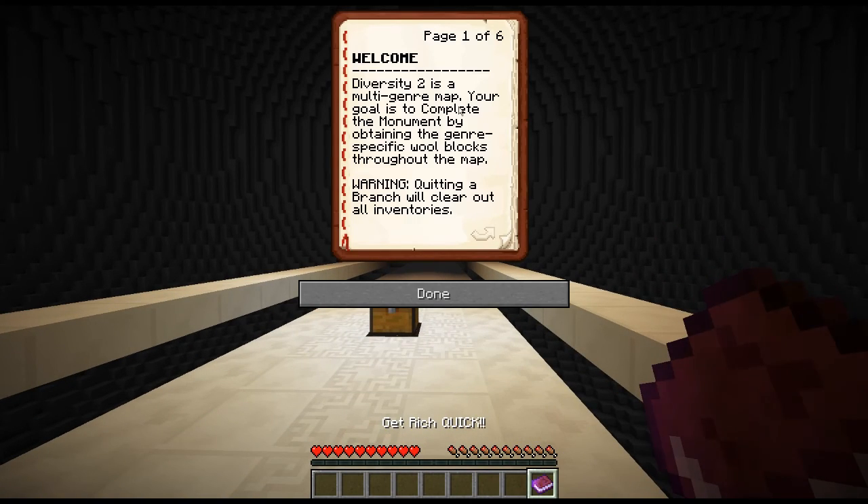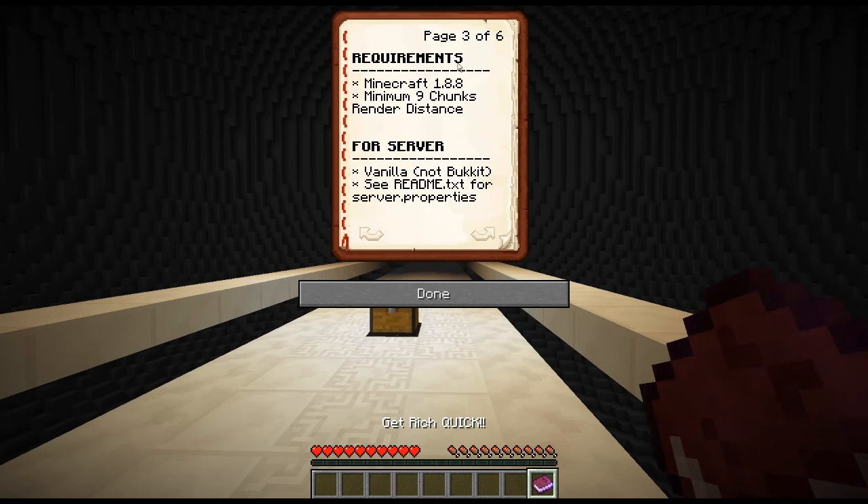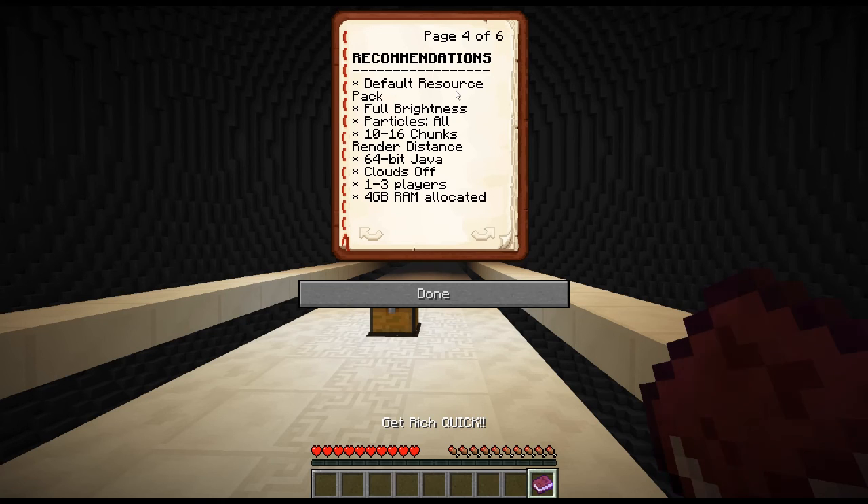Get rich quick. Welcome - English, please. Diversity 2 is a multi-genre map. Your goal is to complete the monument by obtaining the genre-specific wool blocks throughout the map. Warning: quitting a branch will clear out all inventories. The rule: don't type any game commands like TP, Game Mode, Give, etc. As long as you stay within the modes the map automatically sets you in, you should be able to do anything that you want. Requirements: Minecraft 1.8.8, minimum nine chunks for render distance. Server recommendations: resource pack, full brightness, all particles, 10 to 16 chunks, clouds off. Four gigabytes of RAM allocated.